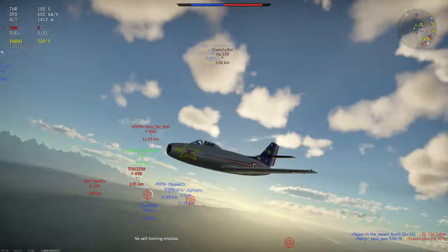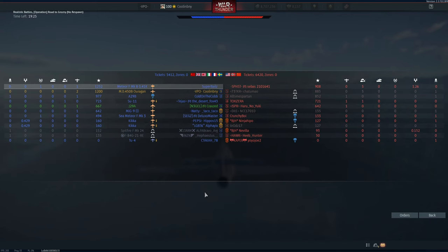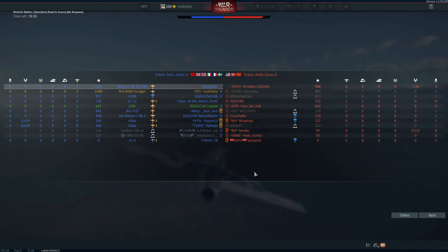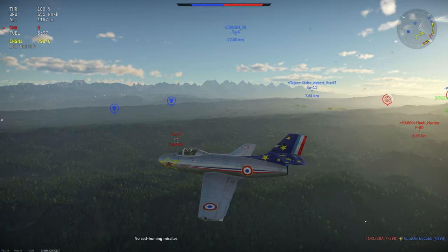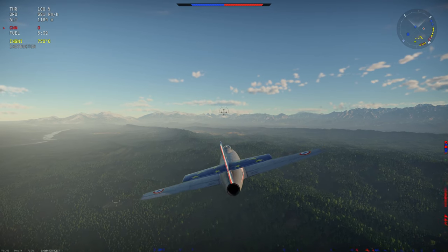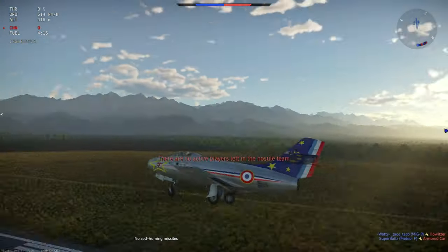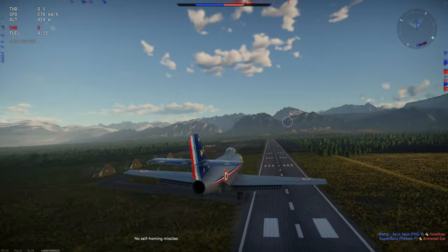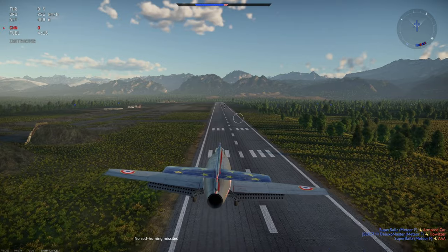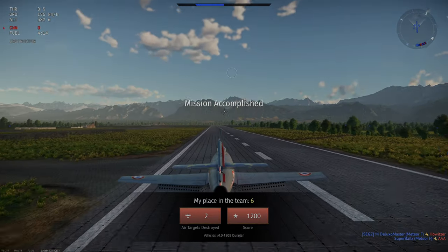I've got two kills so far but I'm out of ammo entirely — going to fly back to base. The main weakness of this aircraft is the relatively low amount of ammunition paired with somewhat underperforming cannons. The enemy has been defeated, so that's it. Two kills in this one, one kill and three assists in the last one. Please like, comment, and subscribe — thanks again, I'll see you all on the other side, take care everyone.